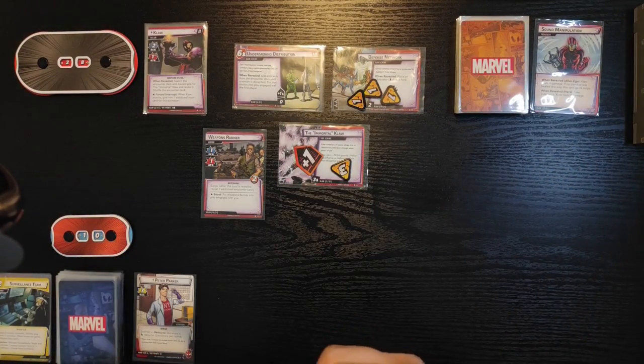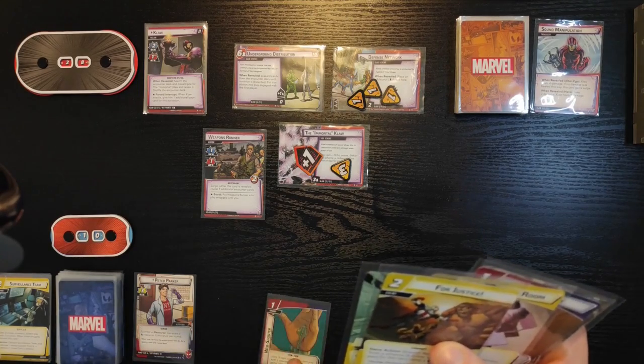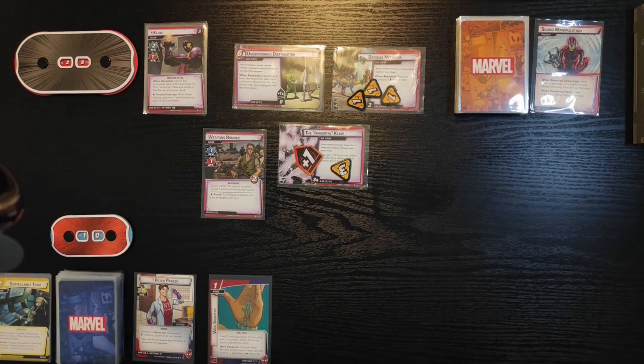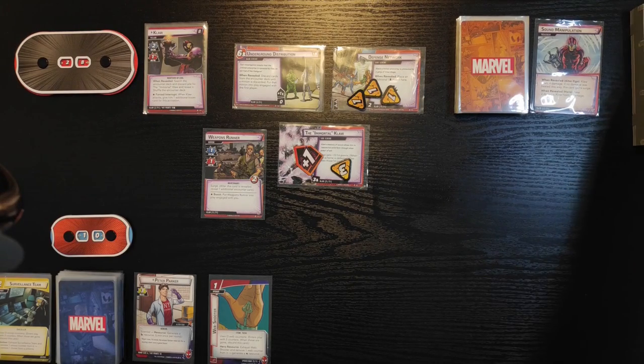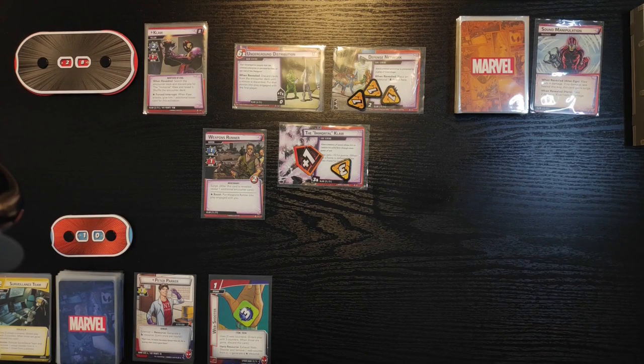Peter has a scientist ability — he can generate one mental resource once per round, so he's gonna do that right now. We're gonna use that resource to play Web Shooter. This is an upgrade, it enters play with three counters, and in hero form I can exhaust it to remove one counter from this card and generate one wild resource.